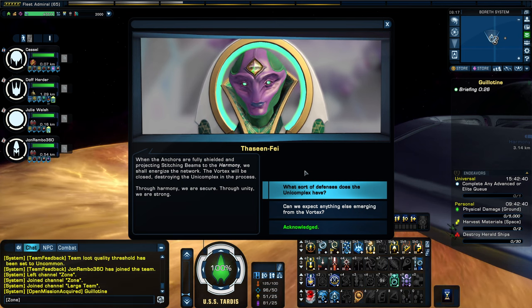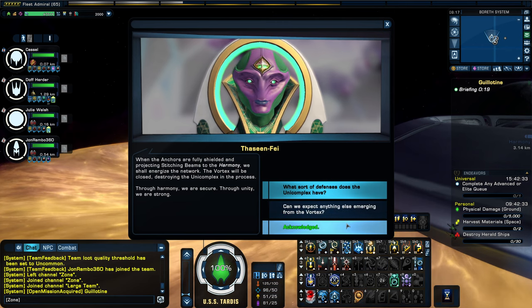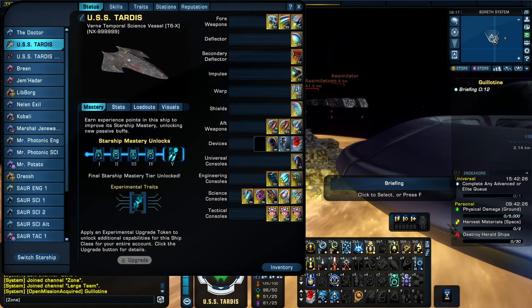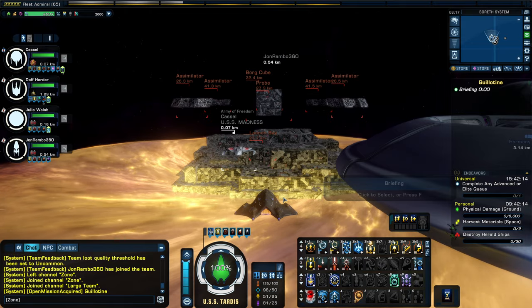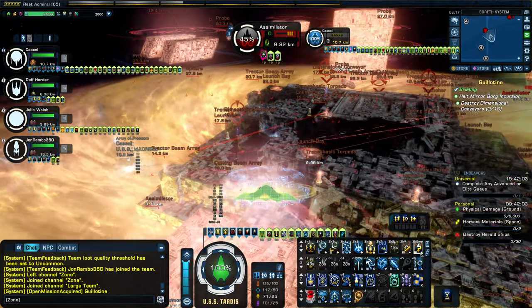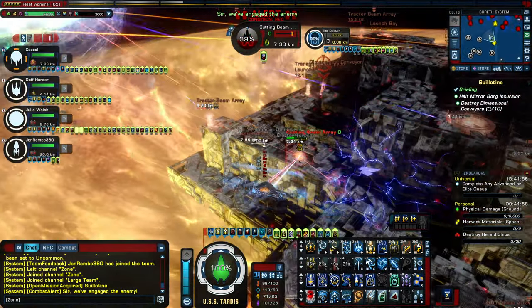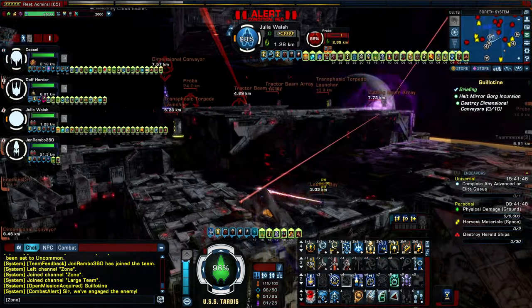That is the basic premise of the TFO - you may also want to read the two options on screen which tell you more about what you'll have to do. I suggest reading that so you're familiar with it. I am playing today on my main character, the Doctor, a science character, in a Vern Temporal Science Vessel Tier 6X. I also recommend leaving the chat up so you can see if others are directing you to help defend certain places. Right now, the main goal is to take out these transphasic torpedo launchers, cutting beam arrays, and tractor beam arrays on the surface of this Unimatrix.